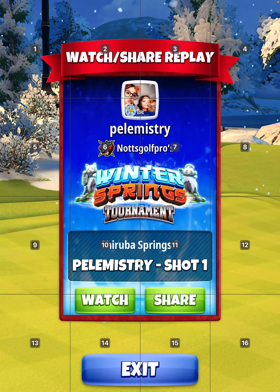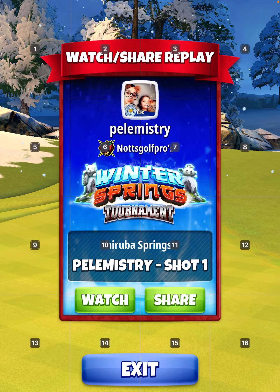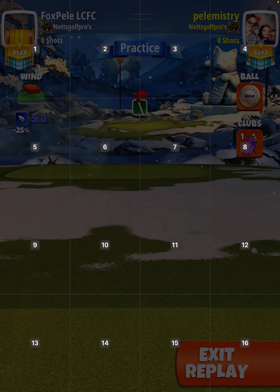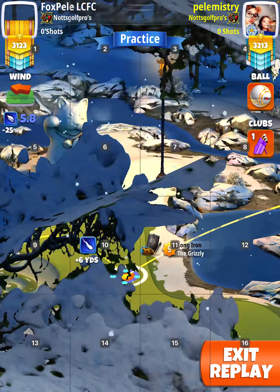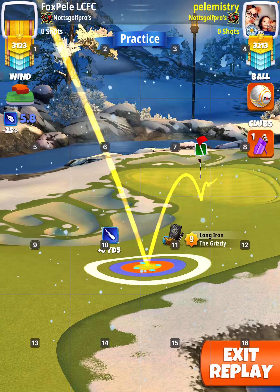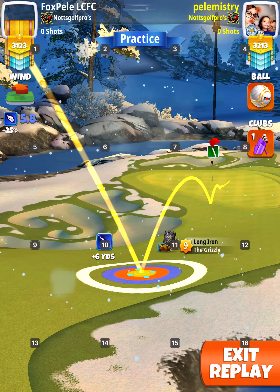So you might understand what I'm trying to say. The first are from practice and the next two are my real goes. Here you see no move target like I said, two back three right. And you notice when I do adjust sideways — left to right — on this one I just did down because I was seeing if it made any difference.